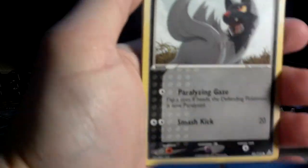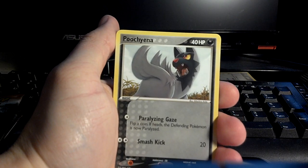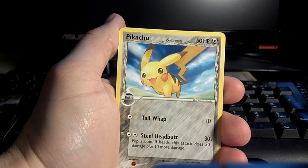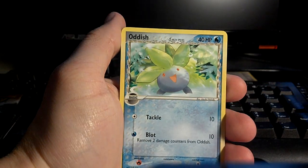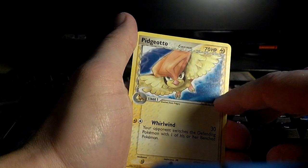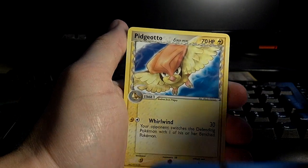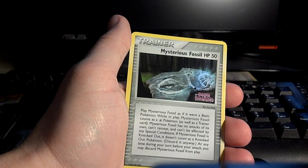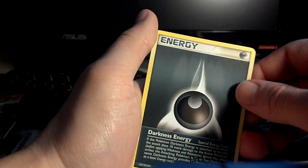Hoping for some more fantastic pulls here, but we'll see what happens. We have a Poochyena, Root Fossil, Pikachu, Oddish, Pidgey, Pidgeotto — that's a cool background with the blue there. Holland's Castform. Reverse is a Mysterious Fossil. And the rare is a Darkness Energy. Boring. That's special, but it's still boring.